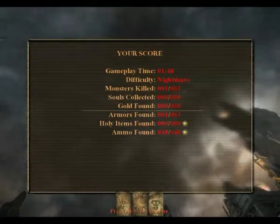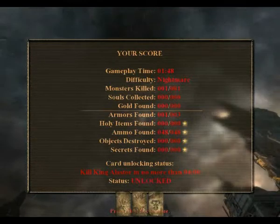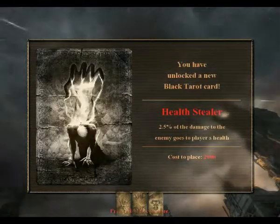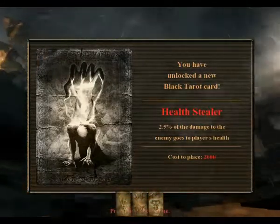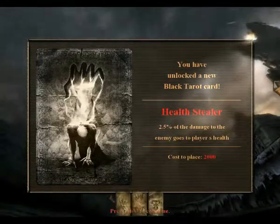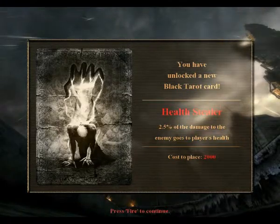Once he stuns, use your tarot cards and just finish him. Once you do, you will get the most overpowered tarot card in the game — Health Stealer — which basically leeches health when you shoot enemies.